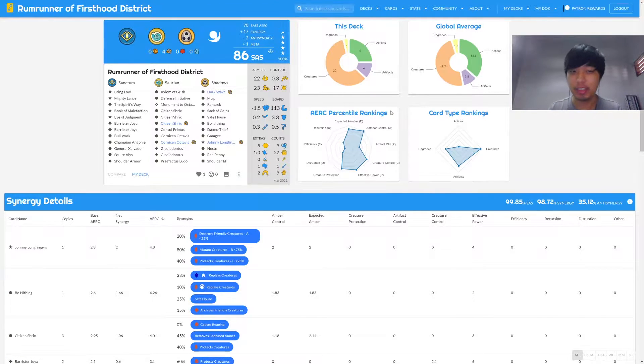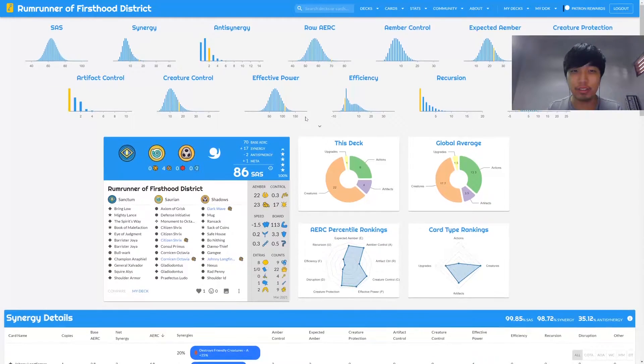Hello guys, welcome back to Keyforge Indonesia with me, Skys. This time we are going to take a look at one of the most expensive decks in Indonesia. In the Keyforge Indonesia community, we regularly hold auctions where packs are opened and auctioned off. In one of our auctions, we got this deck: Ramrunner of Firsthood District, a Mass Mutation deck with a SAS rating of 86, which sold for 850,000 rupiah.